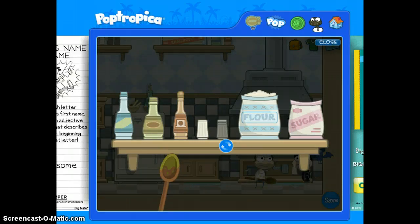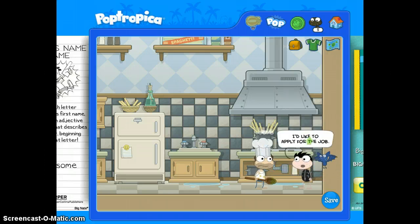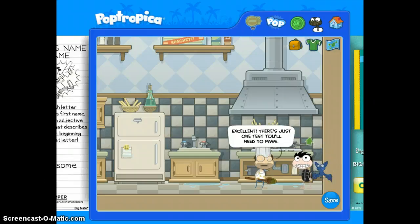Watch carefully and remember: paper, then water, then flour. Cinnamon, then pepper, then cinnamon, then flour. Cinnamon, then sugar, then cinnamon, then pepper, then salt. Wait — was it cinnamon, pepper, salt? Ugh! This fifth one is hard.